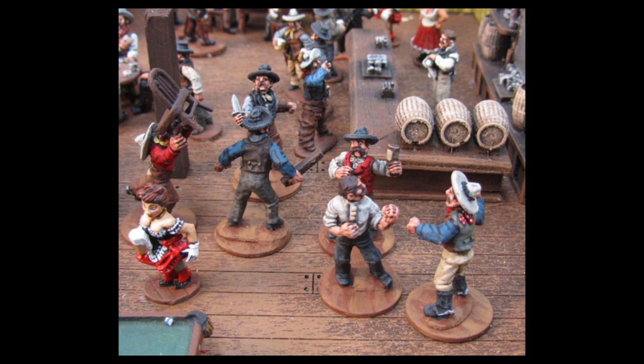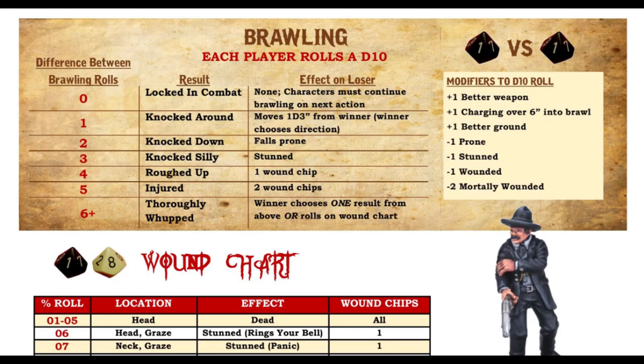To fight hand to hand, each of you rolls a d10. The high roll is the winner, and the greater the difference in rolls, the greater the damage done. If you win by six or more, you can choose any of the wound results or make them roll on the same damage chart used for gunfire.